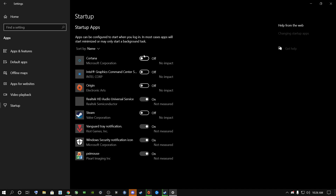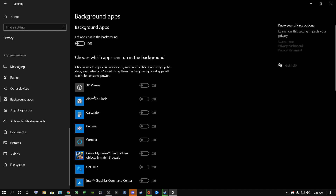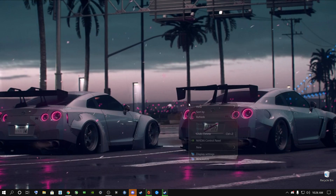Go to Startup and make sure everything you do not need is switched off. For laptop users, do not switch off anything labeled Intel as it can cause a blue screen error and your system may not boot. But things like Cortana, Zoom, and other apps you don't need — switch them off. This improves performance every time you restart. Then go to the Privacy tab, scroll down to Background Apps, and switch that off so nothing runs in the background.